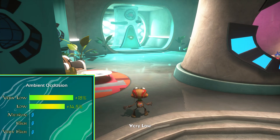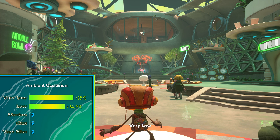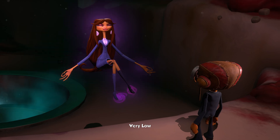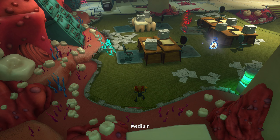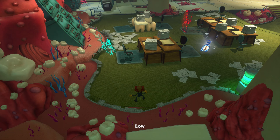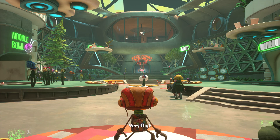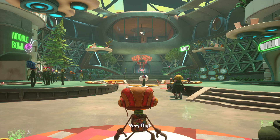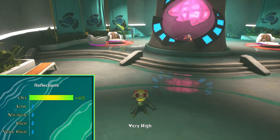Anywhere from very high to medium, ambient occlusion changes almost nothing — they perform and look the same. That changes after you drop it to low and very low for a significant performance boost. While looking at comparison images you might think the game looks bad with AO on very low, but when you play and don't have an image to compare it to, you won't even know something is missing — for around 18% performance gain. So keep it on very low.